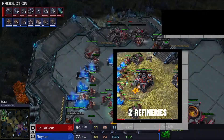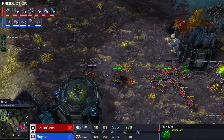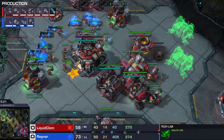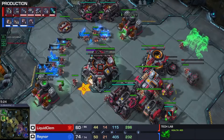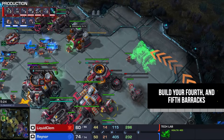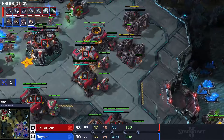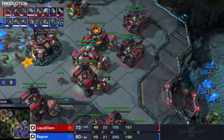The engineering bays should finish at roughly five minutes, with the gases following after. Our factory, once it finishes the reactor, takes the tech lab from the starport so we can make Siege Tanks, and the starport goes to make a reactor. After all that and taking our gases, it's time to start our fourth and fifth barracks — roughly at 5:30, maybe a bit earlier. When the engineering bays finish, start +1/+1 upgrades as soon as possible. When Stimpak finishes, make Combat Shields, then just produce Marines, Tanks, and Medivacs.